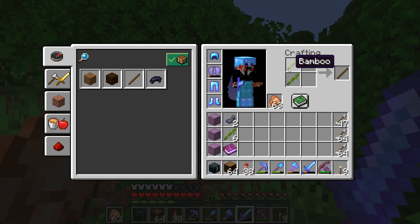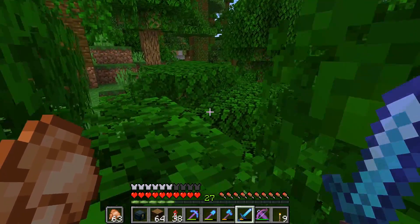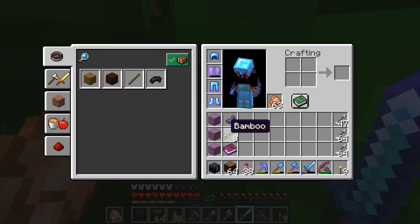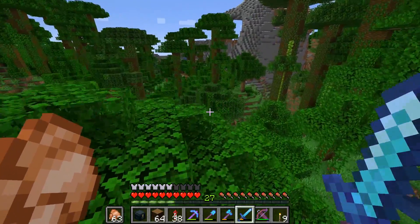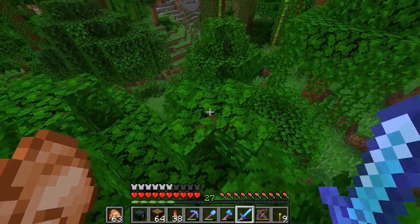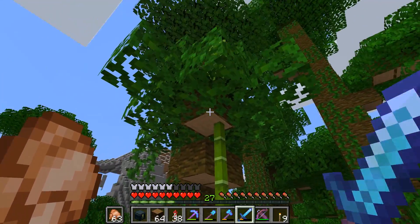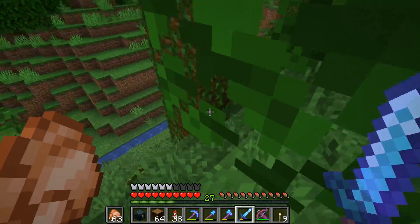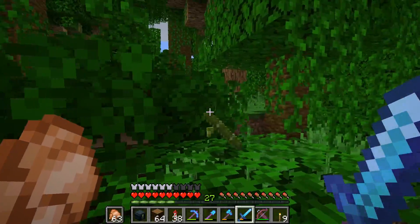We've got bamboo! Apparently you can make sticks with bamboo, which makes logical sense. I can't believe we finally found it. I think it's a case of one-and-done as well — once you find some, you can farm it up super easily. I was watching a snapshot video where someone made a simple piston contraption: these things grow with bone meal and you can just pop them off, rather similar to sugar cane. But sadly, this is not the new bamboo forest biome — we found some bamboo, but we need to find the actual bamboo forest.